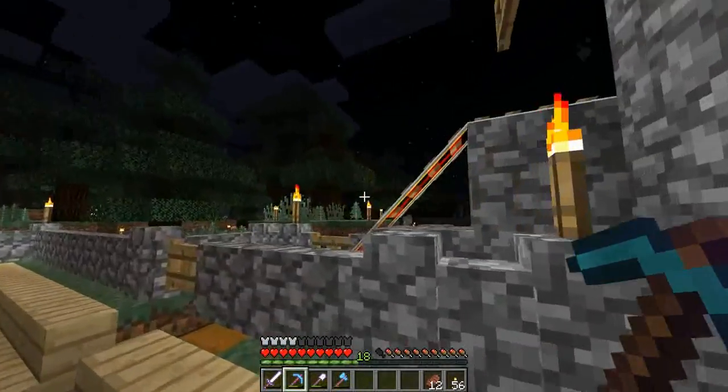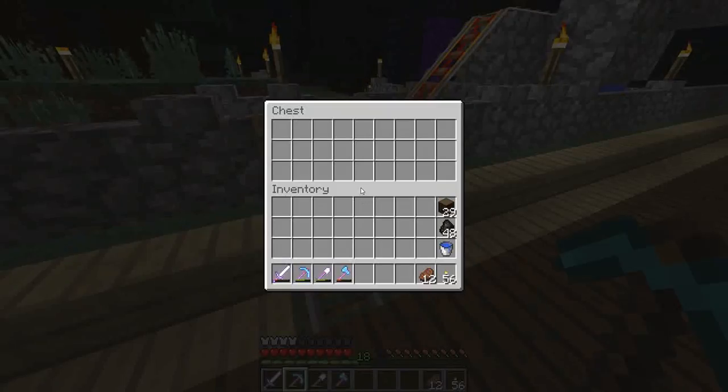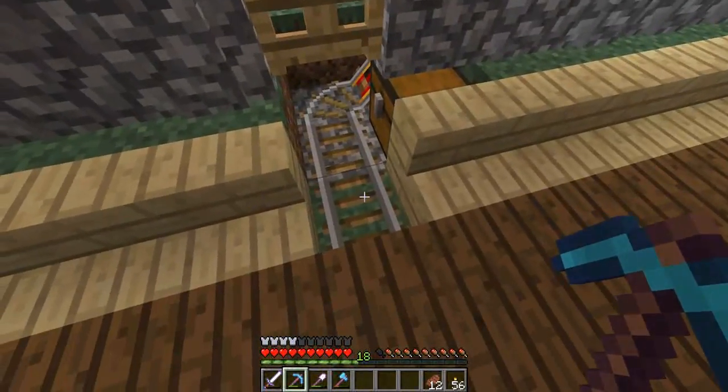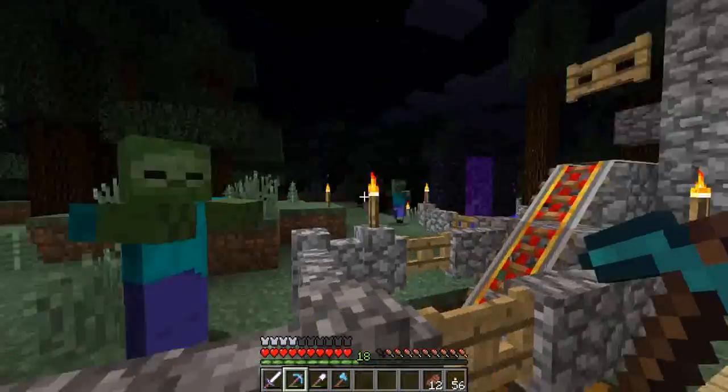And my little villager kill system here — should be a minecart in there. Just push a villager in, put a minecart there, push it, he gets caught inside, and he gets taken up there.